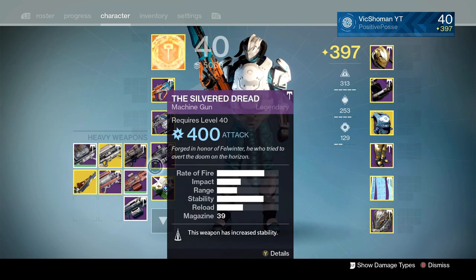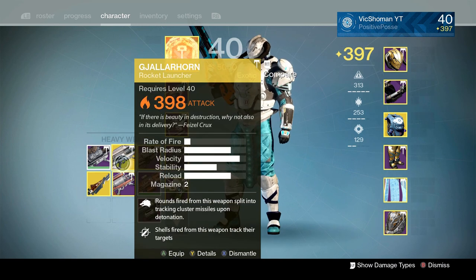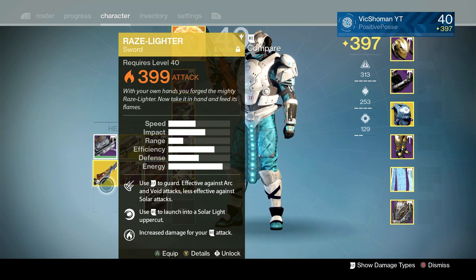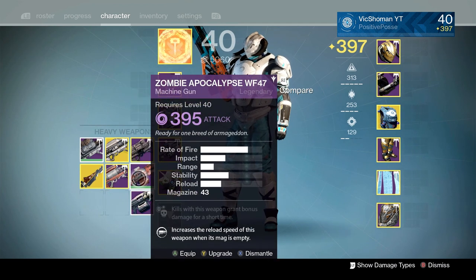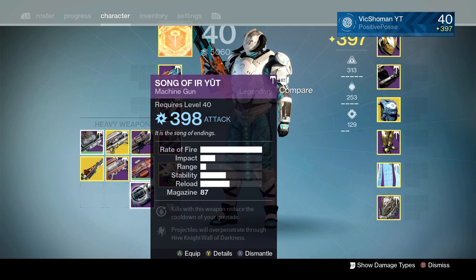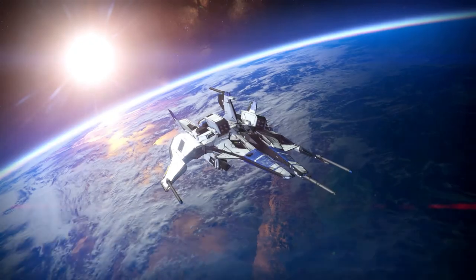Party Crasher — great gun. Queensbreaker's Bow — great gun. Silver Dread — great gun. Hunger Kota — great gun. Gjallarhorn — it's Gjallarhorn. Titanium Orchid. Raze-Lighter — great gun. Steel Oracle Z — good gun. Zombie Apocalypse — a gun they brought back from year one, pretty good gun. And the Song of Ir Yût. Now let's head on to the Warlock.